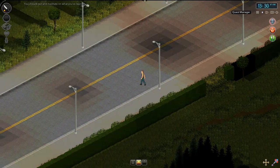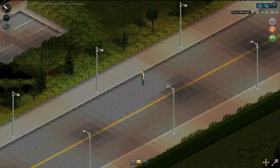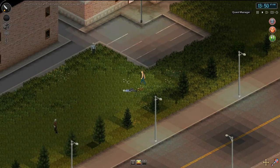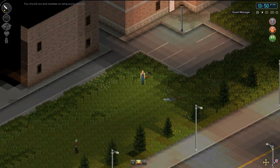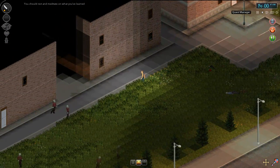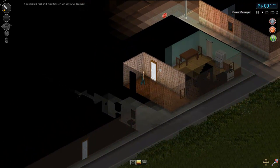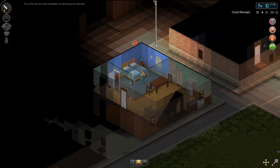I know where we are now. The upper class house is over in that direction, and I know that the warehouse is just up here. But unfortunately there are a lot of zombies up around here, and I want to be careful — I don't want to risk getting scratched again. So I'm just going to avoid this confrontation altogether and actually just try to escape out a window here.